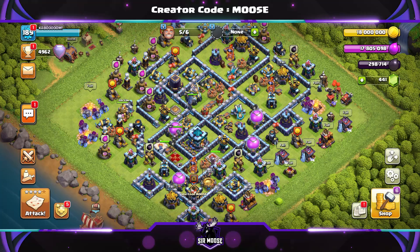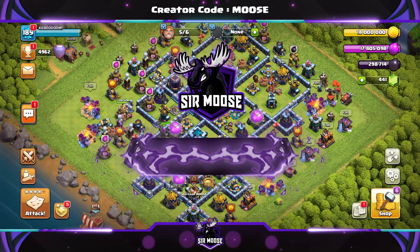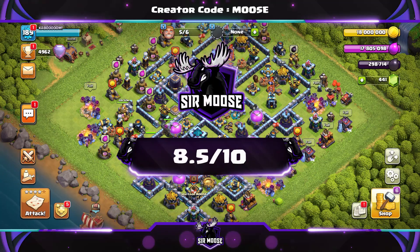Anyway, that's enough of the replays. We're back to the base and we're going to give it a score out of 10. Design-wise, I really like it — it's a typical anti-three-star Clan War League base. We had over 20 attacks against the base in the Legend League with no three-star attacks, which is the most important thing to me. Today's score out of 10 for this base is 8.5 out of 10.